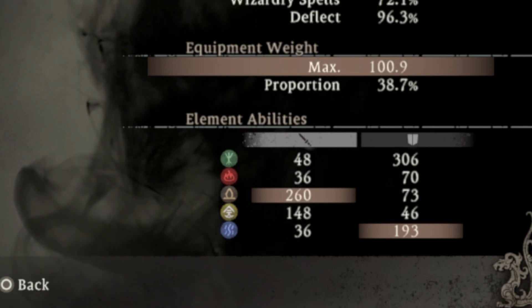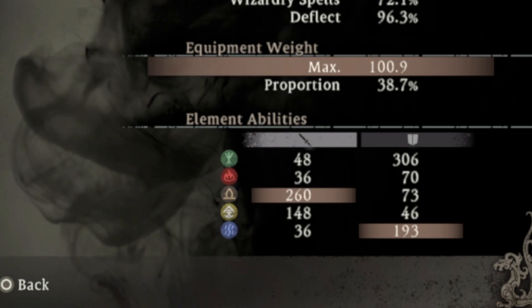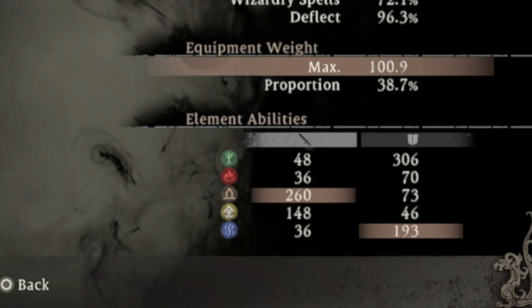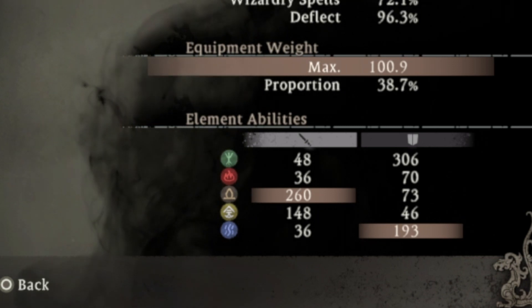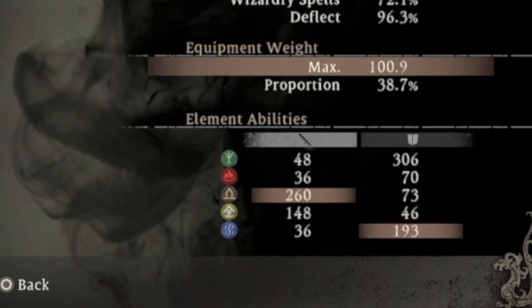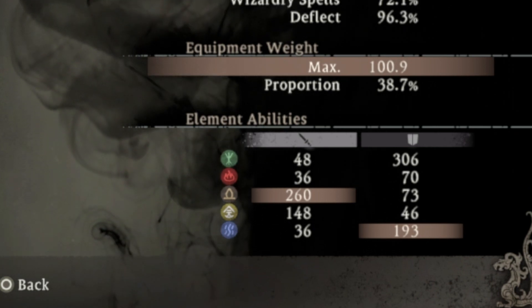The earth virtue will also increase your stone-based attacks, and increases the heaviness status debuff that increases spirit damage received and decreases the amount of spirit gained from attacking or deflecting, and would increase lightning damage received. The earth stat also increases your ice and chill resistance.